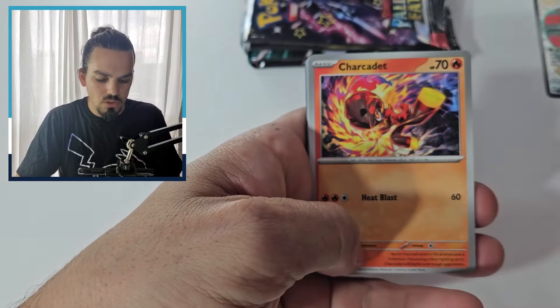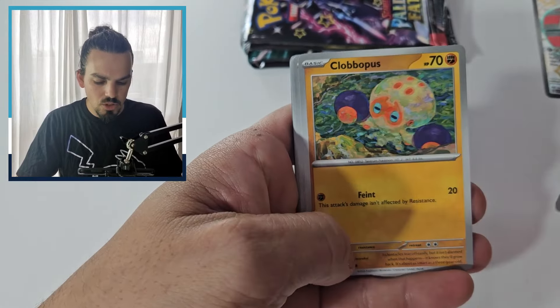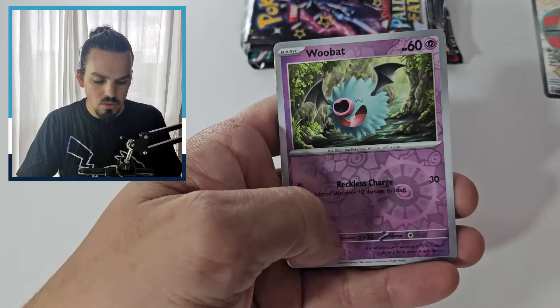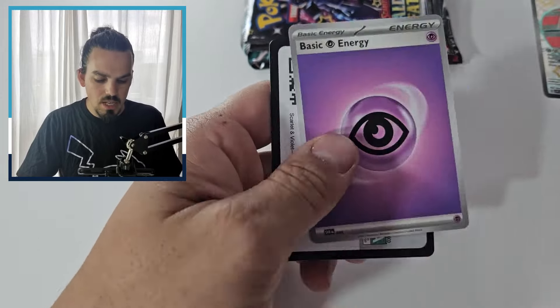We'll just go straight through them. Pack one: Charcadad, Cloverpus, Varum, Frigibax, Primate, Wimpscart, Scrafty, Noibat Reverse, Woobat Reverse, and the Heat Rotom. There is your code card.